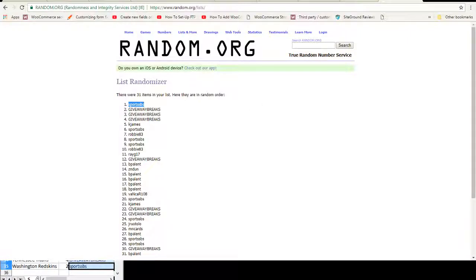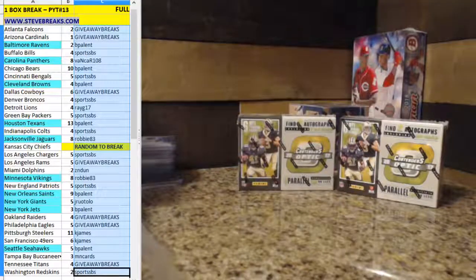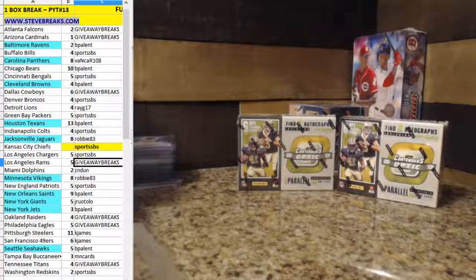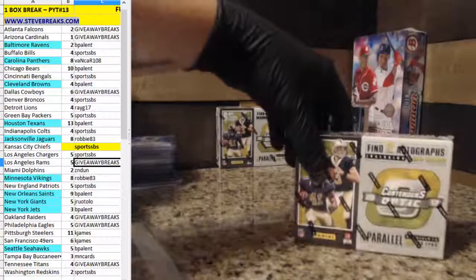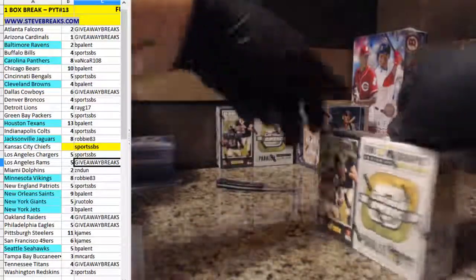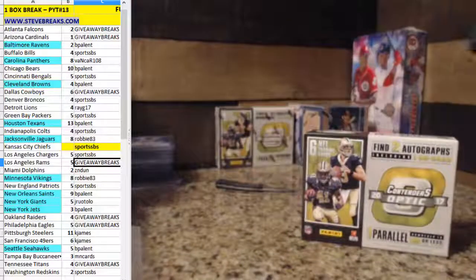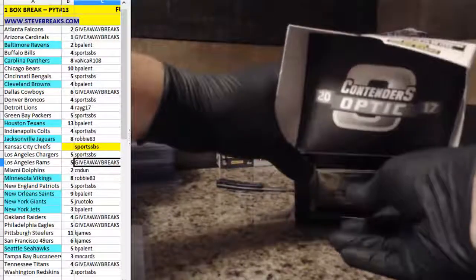Box on the right is what we're doing. Put the one on the left back — four boxes now. The one on the right is what we're breaking. Good luck to y'all, let's see what we can get out of this one. Another nice box of Optics — I love this stuff and it's been kind to us so far out of this four-boxer. Still looking for that monster rookie hit.